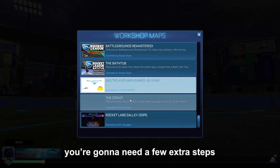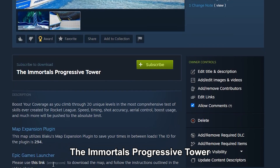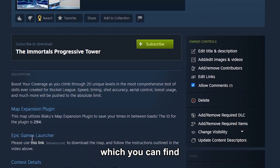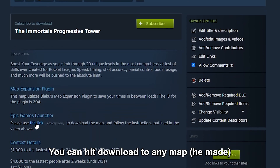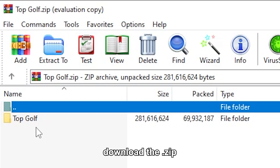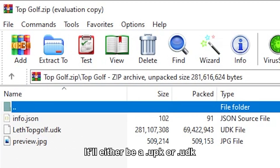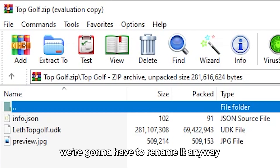If you're on Epic Games, you're going to need a few extra steps. For the Immortals Progressive Tower specifically, there's a link for Lethemir's site which you can find. Once you're on Lethemir's site, you can hit Download for any map. The tower is not yet available, so I'm going to do Topgolf. It gives you the option to download the zip. Once you have it open, there's something in there that's going to be a UDK — it'll either be a .upk or .udk. It doesn't matter right now since we're going to rename it anyway.